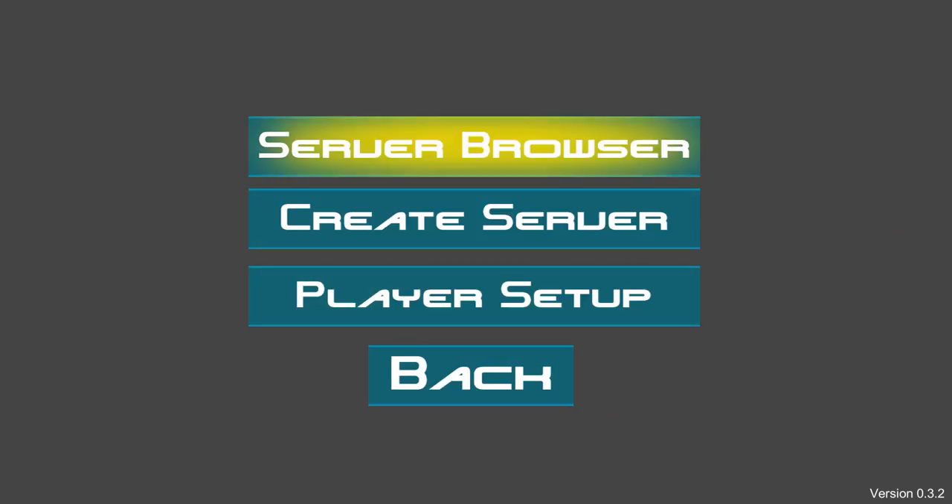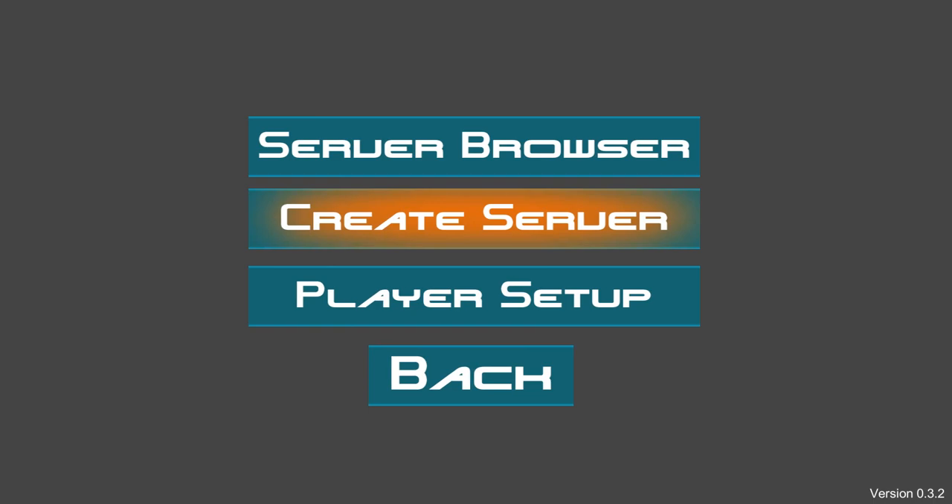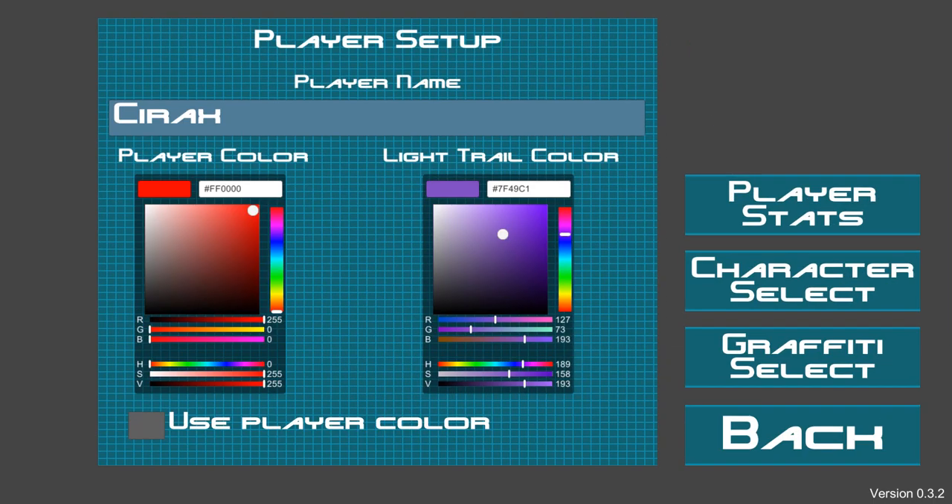So let's now get into the actual multiplayer. First of all, there's a server browser — as you can see there's no servers found, you can click refresh, and still there's no one playing at the minute. So let's set up our player. You've got player setup and player name to change your name to whatever; I've called myself Cyrax. You can change your light trail colour and your player colour — I've changed mine to purple, I'll probably change it to orange.